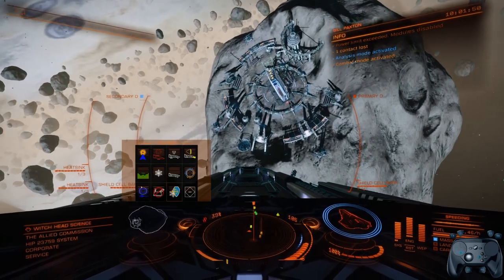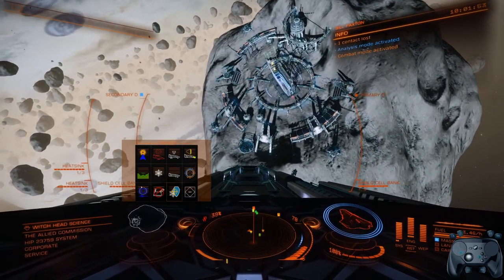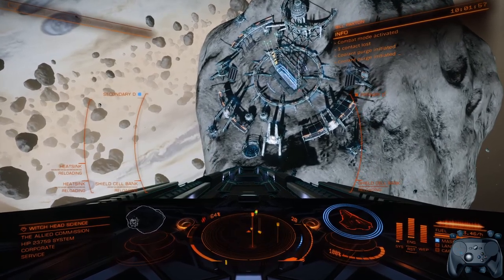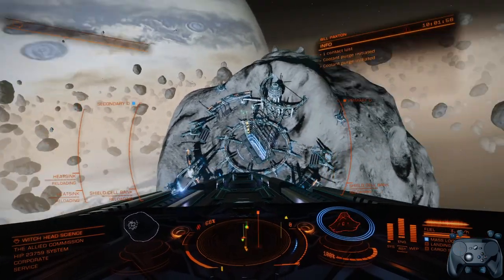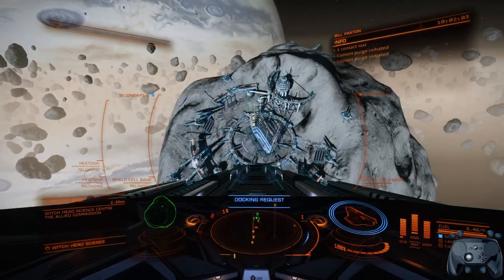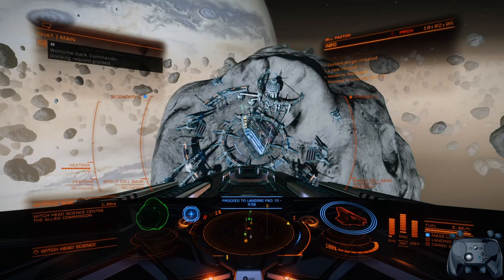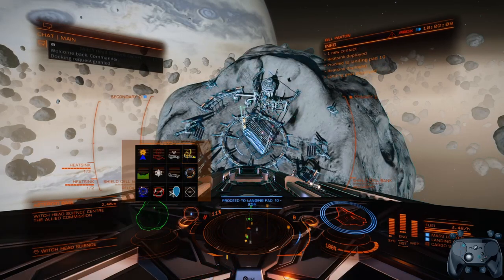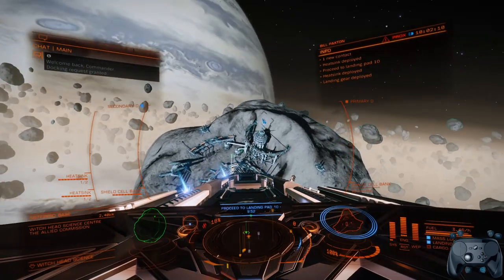And a double function of Shields or Bank and Heatsink. And another one. We'll try our docking macro. Lovely. Put our landing gear back down, turn the lights on, and go back to the station.